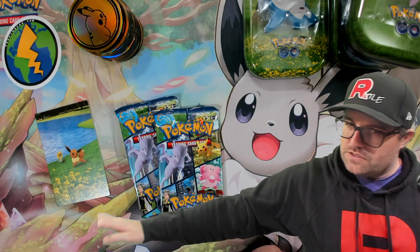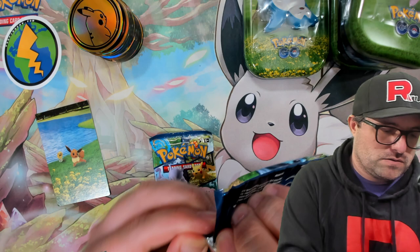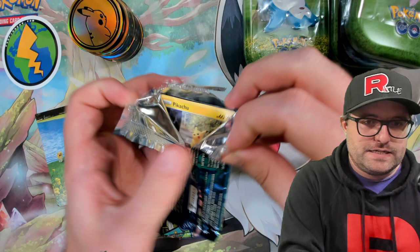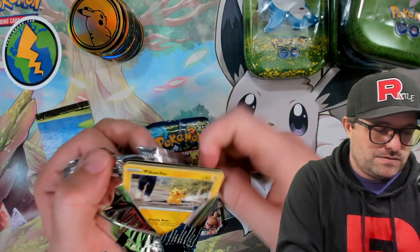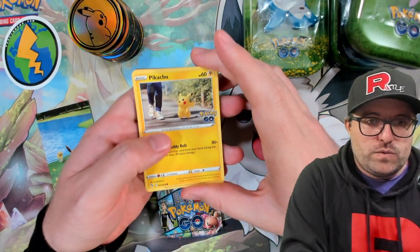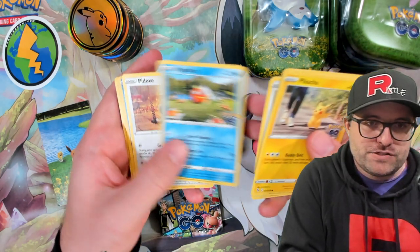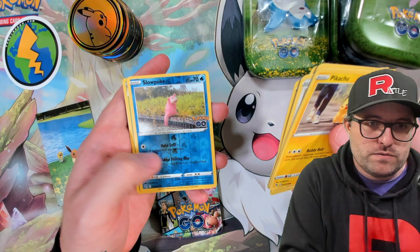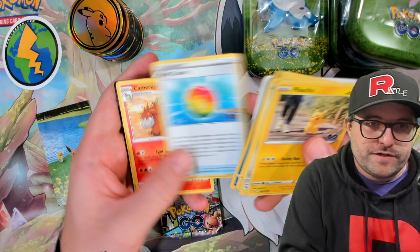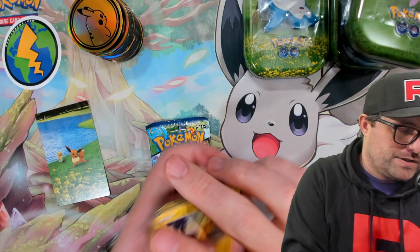Sometimes these tins do not want to close — sometimes they do. That was one that did not want to close; it opened easy enough. Let's rip into this Pikachu pack. We got the Pikachu — the Sneaker-chu, if you will — Meltan, and a Bidoof. Magikarp, Butterfree, Slowpoke — we're getting the Slowpokes here. We got a Venusaur holo — that's pretty cool, I haven't seen one of those in a while. Blanche and a code card.